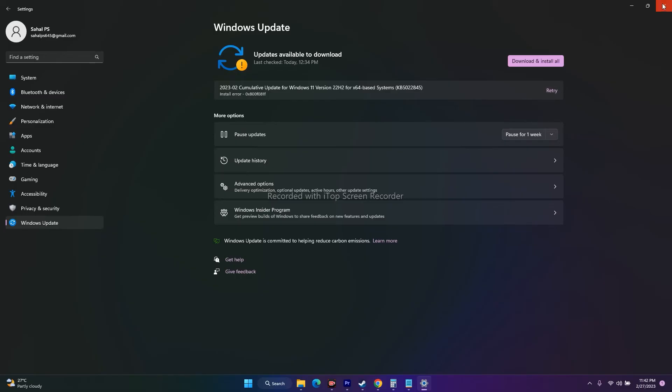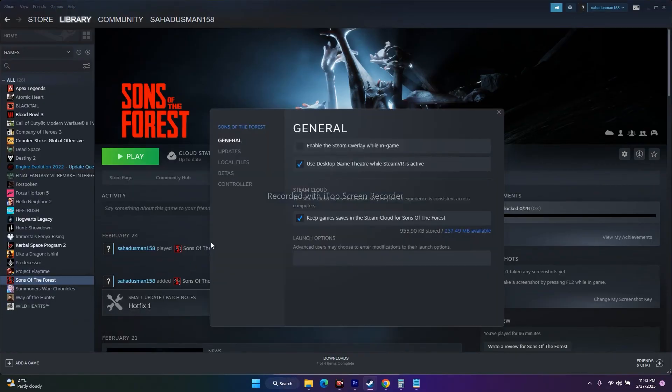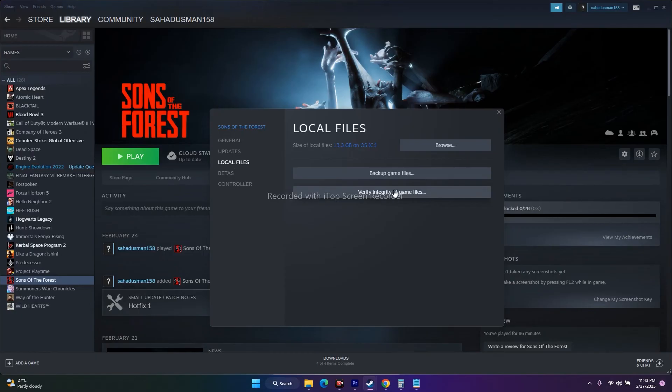The last fix is to verify the integrity of game files. Right-click the game in Steam, go to Properties, then Local Files, and click Verify Integrity of Game Files. This will fix any corrupted or missing files and may take a little time. Wait for it to reach 100% and then try playing.